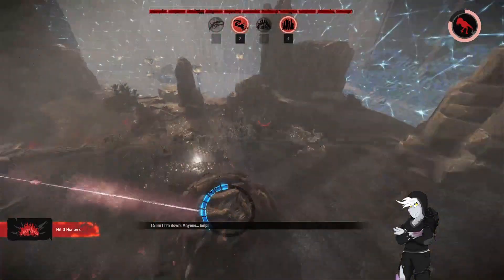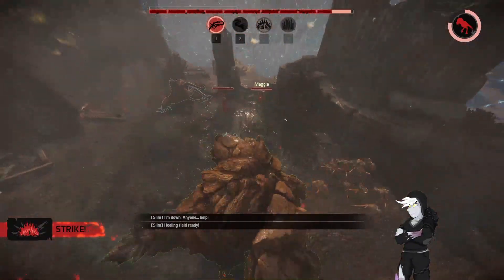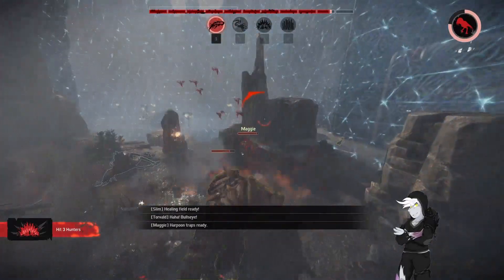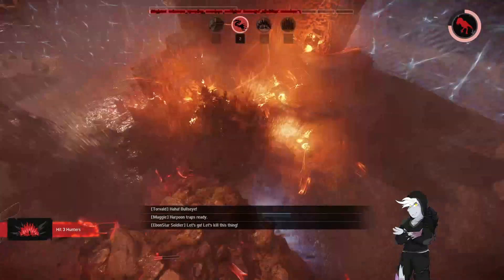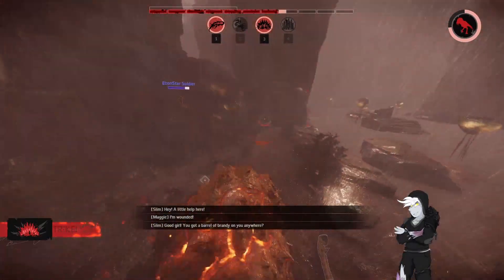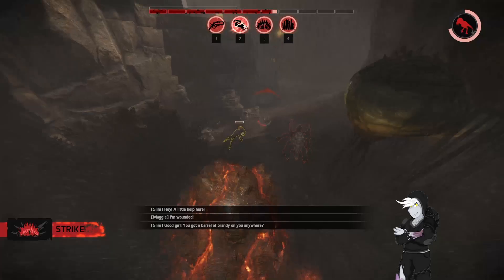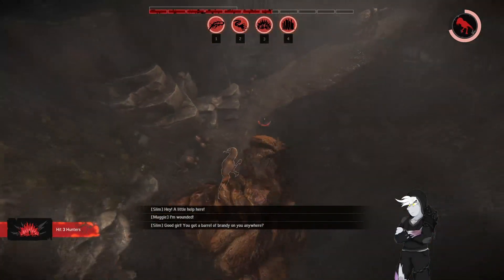I don't know if he should have been the priority target honestly. Domes work a little bit differently here — they don't just expire based on what happens. You have to either down the trapper, or go through the whole duration. Downing any other hunter doesn't actually do anything.